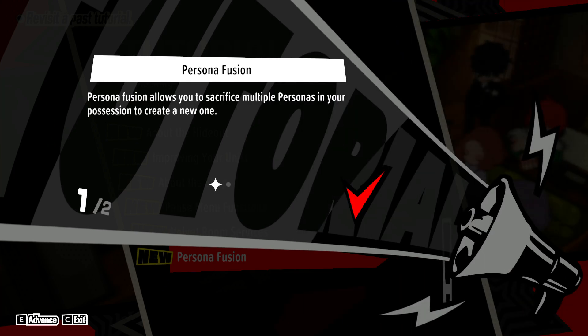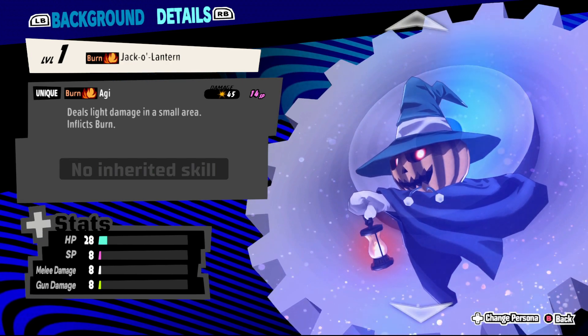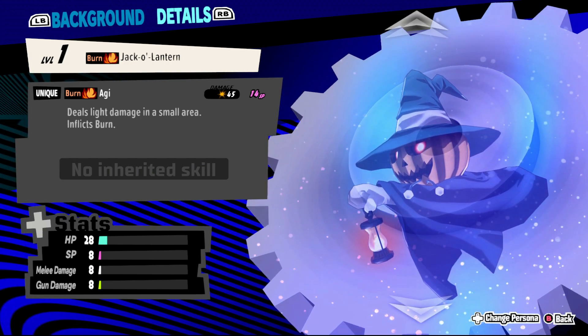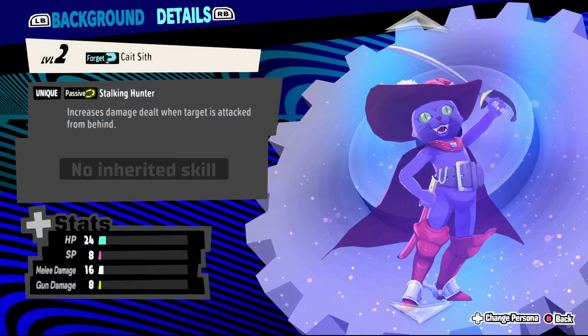Persona Fusion is the act by which you create new personas using your current ones. Creating new personas regularly is vital to your success, as they not only grant you new spells and abilities but also massively increase your base stats. I recommend checking the Velvet Room after every mission to see what new fusions you can create, so don't neglect it.